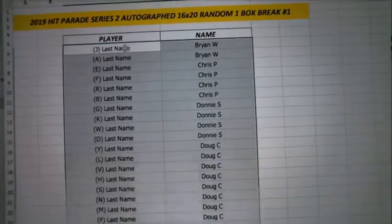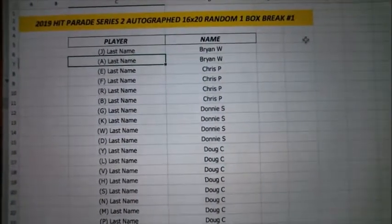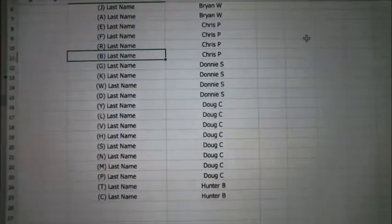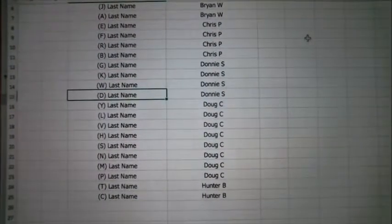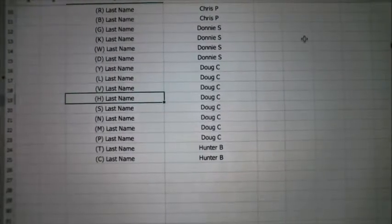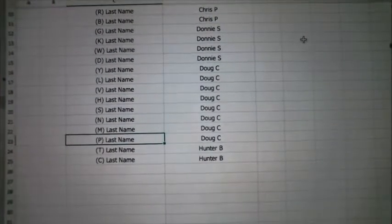Alright, here we go. Brian W., you've got J and A. Chris P.'s got E, F, R, and B. Donnie, you've got G, K, W, and D. Doug's got Y, L, V, H, S, N, M, and P.